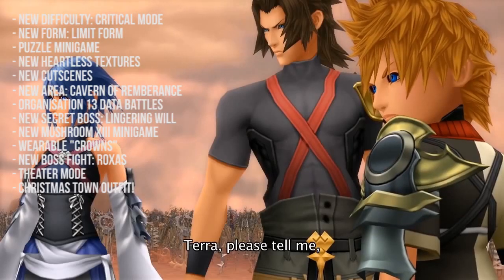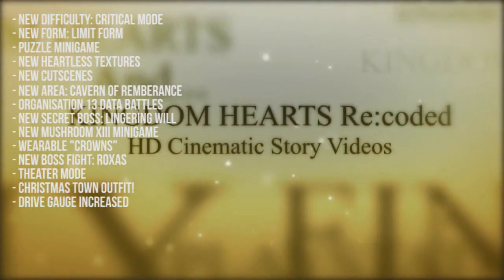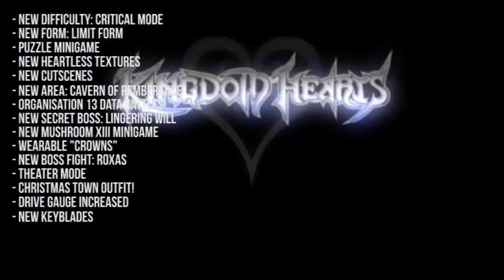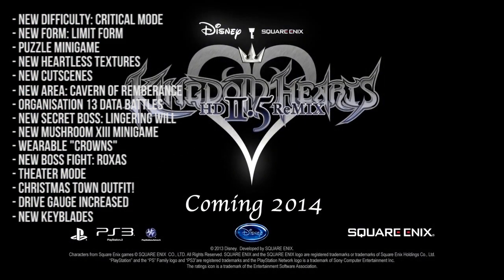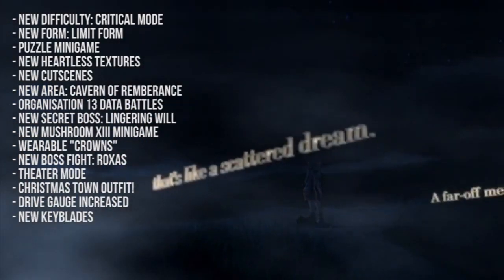In Halloween Town, when Sora enters Christmas Town, instead of wearing his usual Halloween outfit he now wears a black Santa suit, which is super badass. The maximum level for the Drive Gauge has increased to nine — in the normal version of the game the max Drive Gauge you could achieve was eight. Two new Final Mix exclusive Keyblades are added to the game: the first is obtained by completing all of the Mushroom XIII challenges.